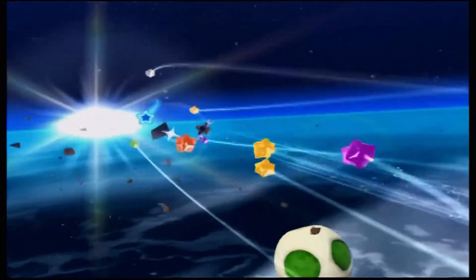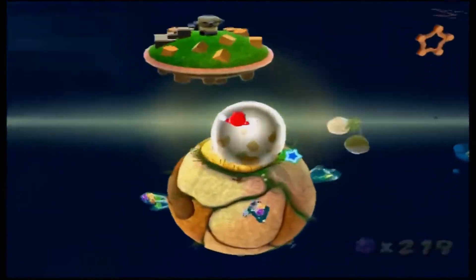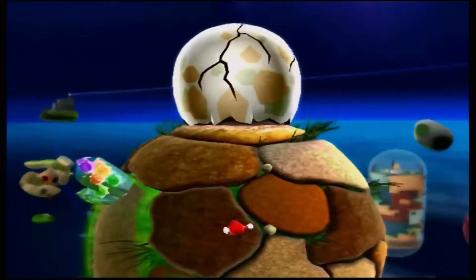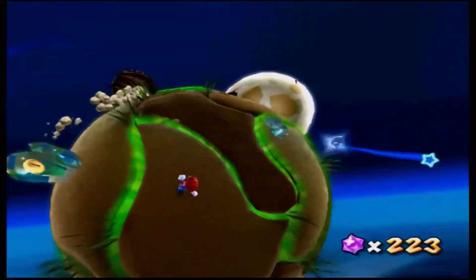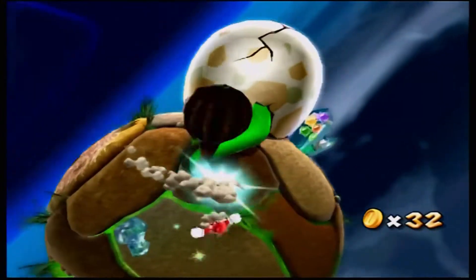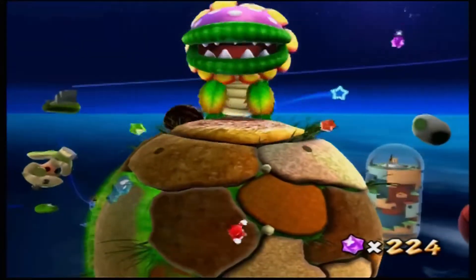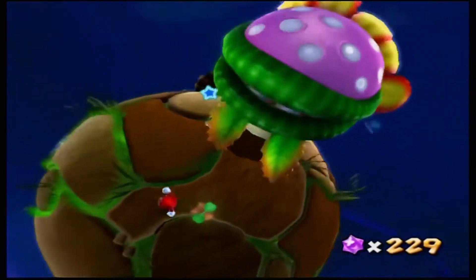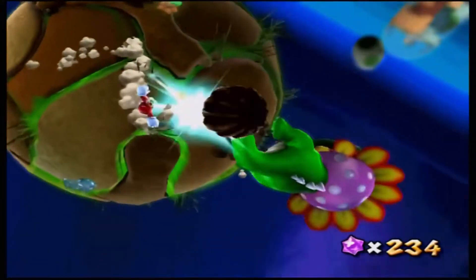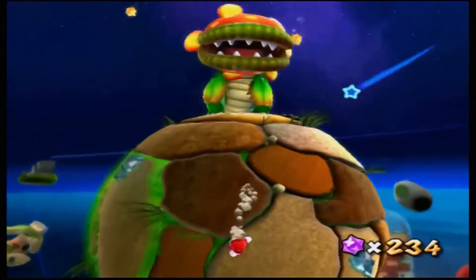Here we go once again — getting those star bits, every last one of them. We stick the landing right on a giant egg with a club tail. Based on my observation it seems to have the same elastic properties as those bulb plants on that one planetoid, so let's give it a smack — and it breaks out of the eggshell! It's Dino Piranha — the distant ancestor of Petey Piranha by the looks of it.